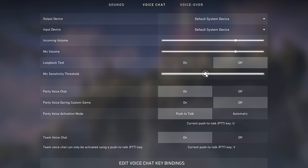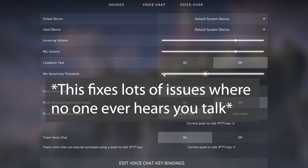Mic sensitivity threshold is how loud you have to talk for the mic to pick up. It blocks background noise — if you drop something or someone yells in the background, it blocks it. If you're having problems being heard, I would move this all the way to the left and leave it off until you get everything working, then adjust it as needed.